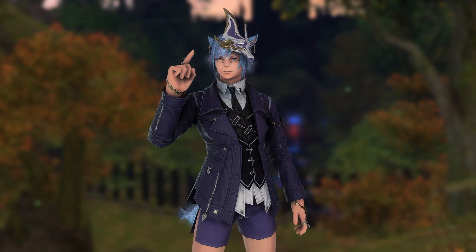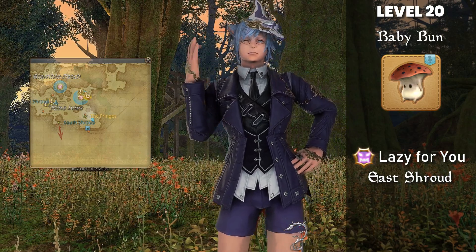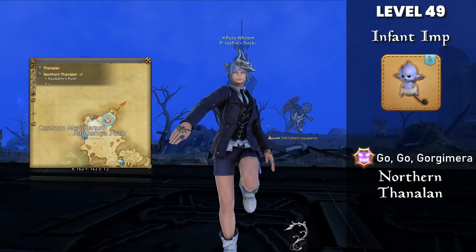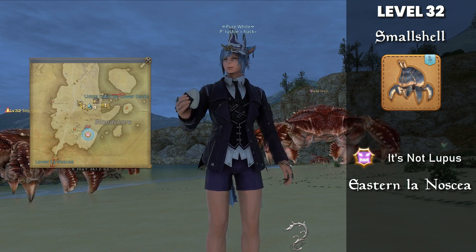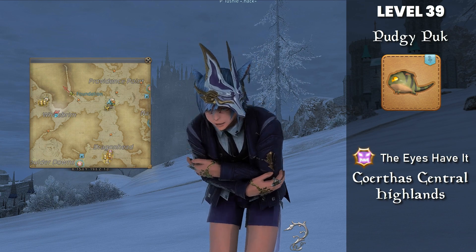There are a bunch of FATEs that can give you easy minions: Baby Bun from the "Lazy For You" FATE in the East Shroud, Gold Rush Minecart from "Undangerous Ground" in the Sea of Clouds, Infant Imp from "Go Go Gorgimera" in Northern Thanalan, Small Shell from "It's Not Lupus" in Eastern La Noscea, and the Pudgy Puck from "The Eyes Have It" in Coerthas Central Highlands.